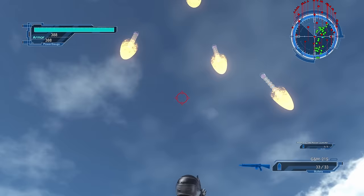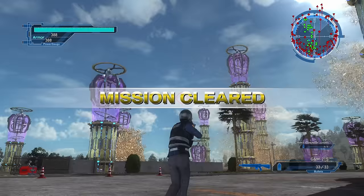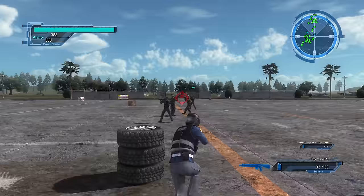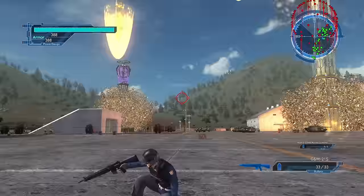And just as you finish off the last of them, the order comes: abandon the base, evacuate now. You're forced to retreat. This moment — where countless pylons crash down around you just as you were getting your bearings — is the atmosphere that EDF is trying to engender.